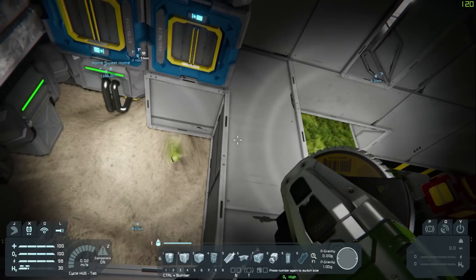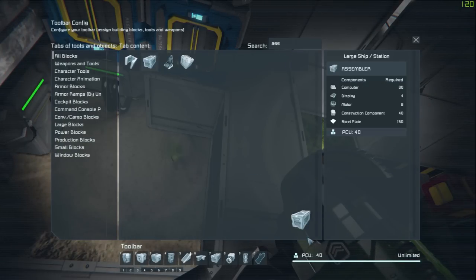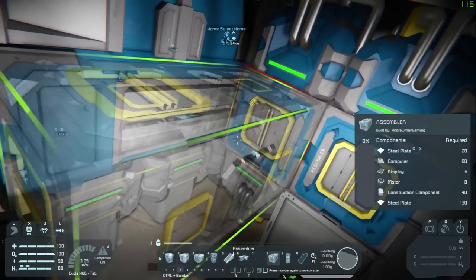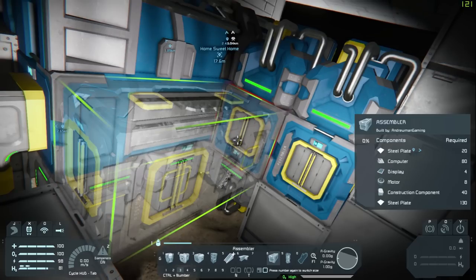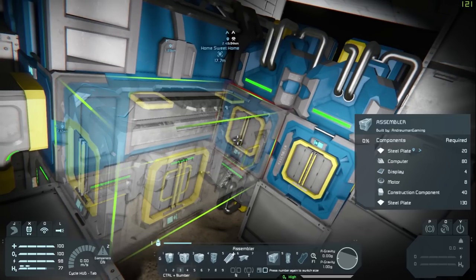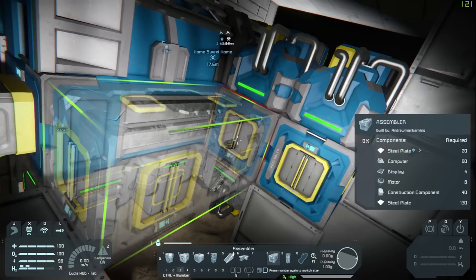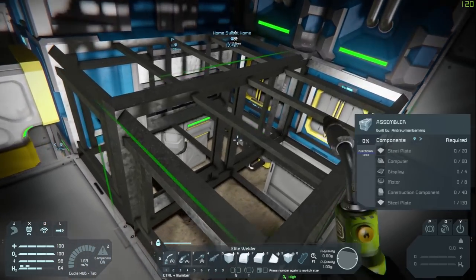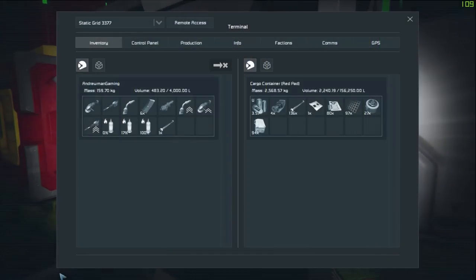Let's press G and go to assembler. We're going to stick it over the ore detector. I think right there will be fine — does it have a connection on that side? Yeah it does. And let's make sure those two little things on top right now — we're going to make sure we have two on the bottom as well, which we do. Just because that's the slot where you hook up the bonuses. What do we need for these? Steel plates, motors, displays, computers.